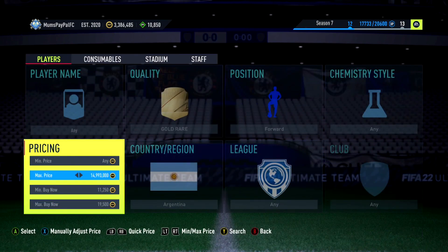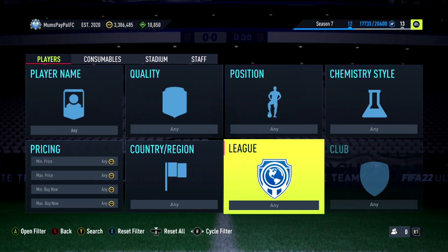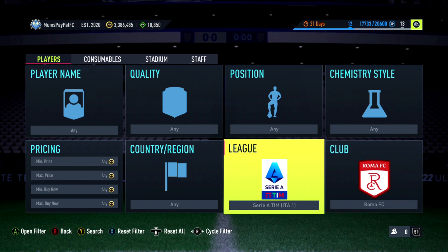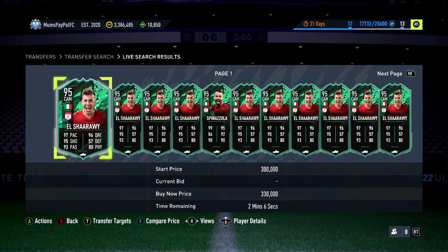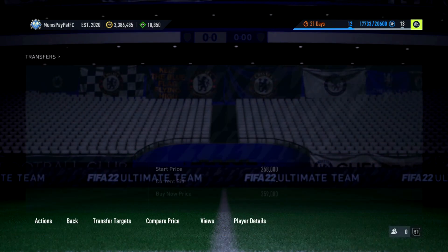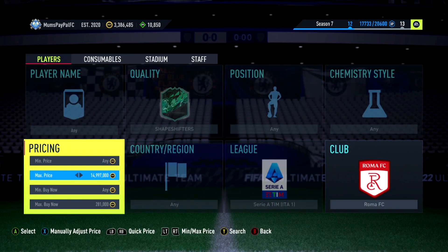Really good fodder filter boys — you should be able to make a lot of coins, even if you've got a couple mil I highly recommend putting a lot of time into this. Next up, the first shapeshifter filter of today's video — this is going to be a bit of a higher-tier filter. We're going to go Serie A, Roma, and then just type in shapeshifters. There's a slight price difference but we've got El Shaarawy and also Spinazzola — maybe a 10-15k difference, which isn't a huge issue with a higher-tier filter.